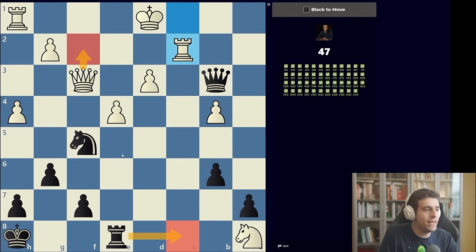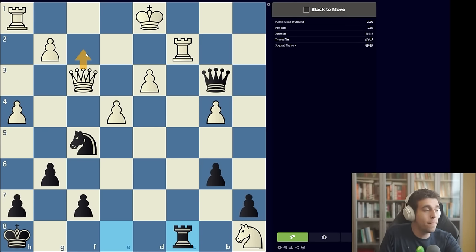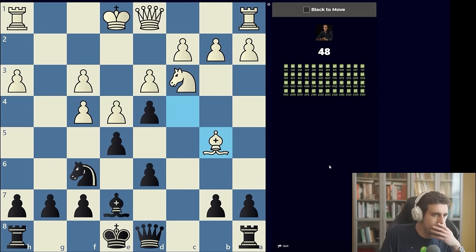If white defends with the queen, we take with the rook and knight e3 gives us a fork. This was all about patiently sorting through candidate moves and not forgetting to check your own king's safety. Puzzle 50: you should be very familiar with this theme if you do regular puzzle rush — one of chess.com's favorite exercises involves a fork on a5 or h5 or h4, very commonly missed by players of all levels.